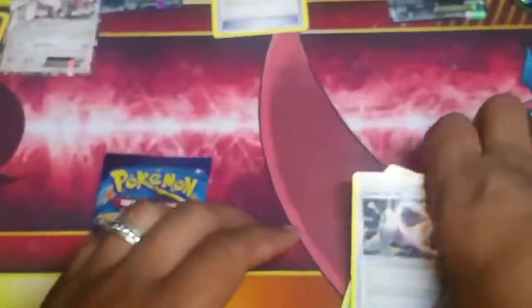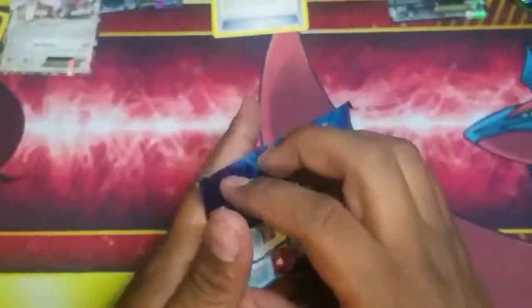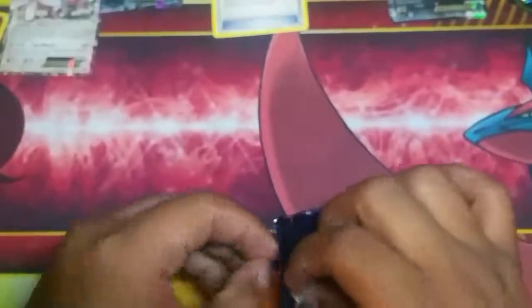Next pack is going to be Evolutions. Hopefully our luck continues — it would be great if we can get a Mega Charizard full art. You gotta make sure you get these out correctly or you're going to mess up the cards. Look, you dropped all the cards — what are you doing? He was trying to get a folder out and now he's messed it all up. That's why I keep them in collections in different folders.